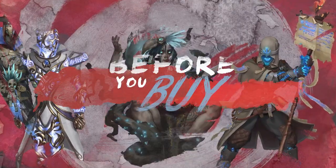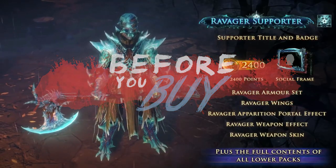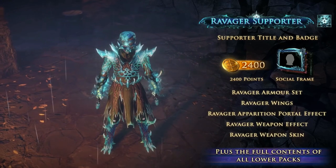Hello Exile and welcome back to Before You Buy. Today we are taking a look at the second-to-last set in this series, Ravager. Cosmic Horror meets Neon Lites in what could be one of the most unusual sets the core series has to offer.